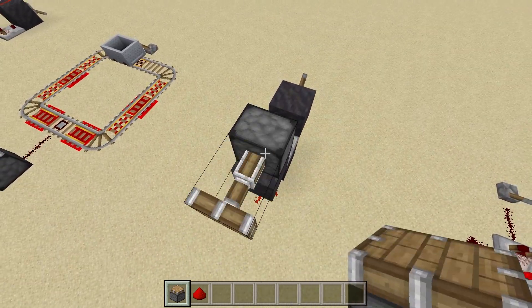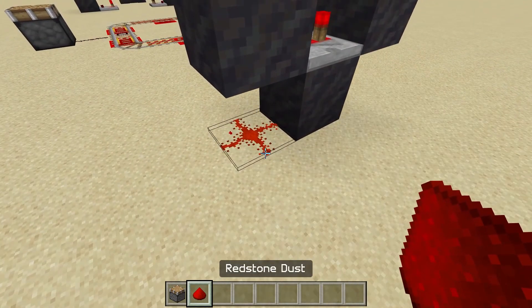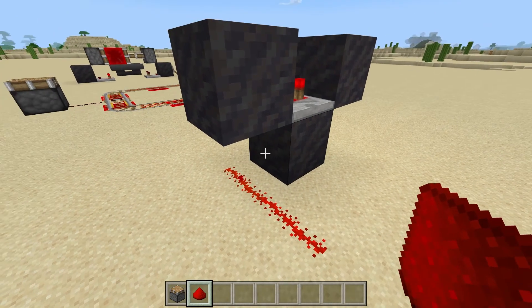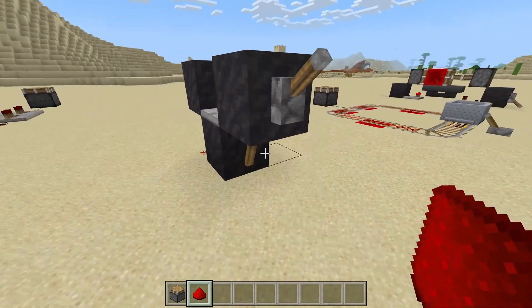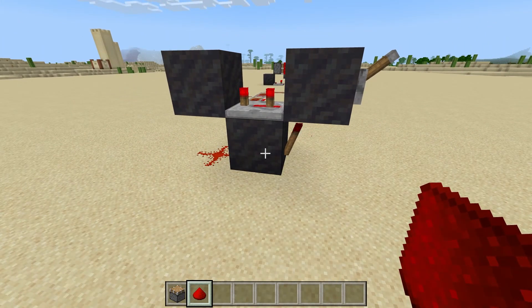The one thing you can't do is have the signal come directly out sideways, because as soon as you place down redstone dust it's no longer connecting to this block and so it no longer works. That's the one thing you can't do. Okay, let's do a quick little build on this.